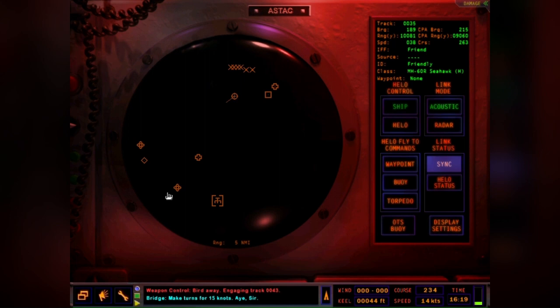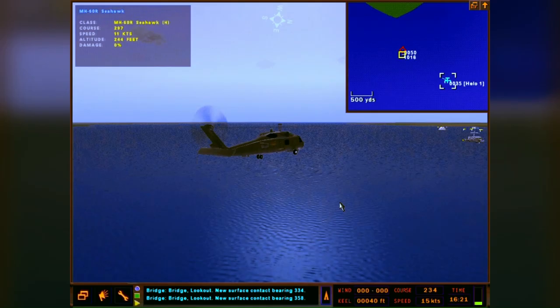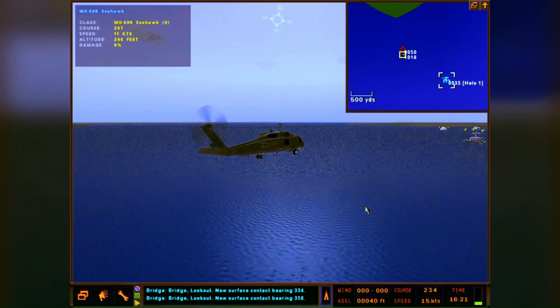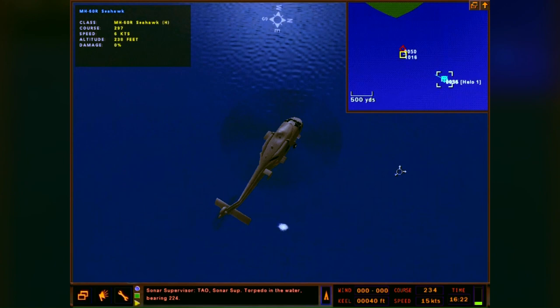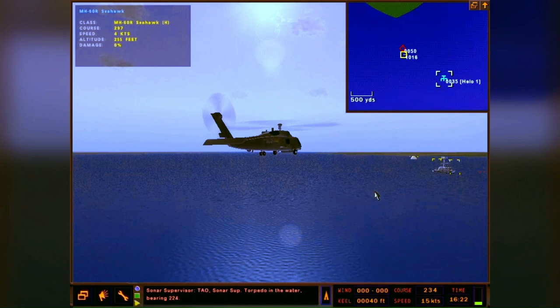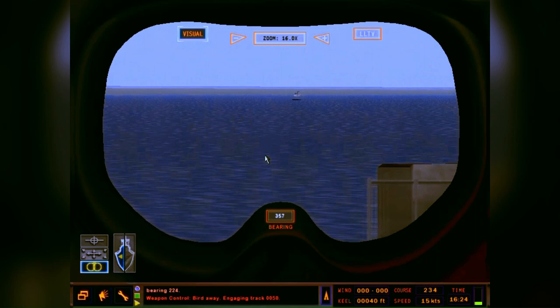One hostile down and on to the next. We move a few more miles down the river and move the helo that way. There's another hostile on the link track - it shows a torpedo attack for this guy, and that's what the helo is setting up for now. Weapon away - torpedo in the water. Nothing on the scope; the water's too shallow and the weapon went straight into the mud.